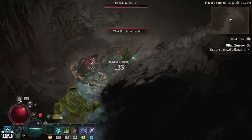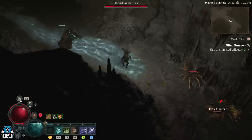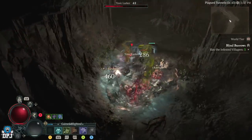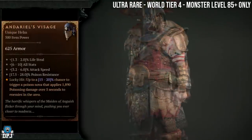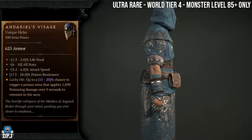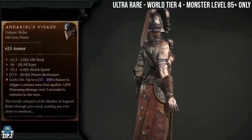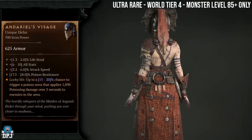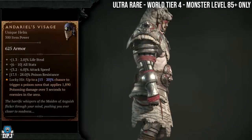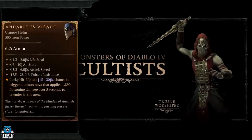We will start with the universal uniques — items that can drop and work on all character classes. These include the six ultra rare uber uniques, but they too have increased drop chances from certain enemies. Starting with Andriel's Visage: this is an ultra rare item that has dropped for maybe a couple of people in the world. It's world tier 4 only, drops from enemies at monster level 85 plus, and has increased drop chances from cultists and cannibals.